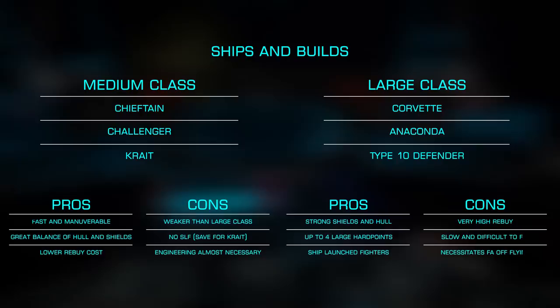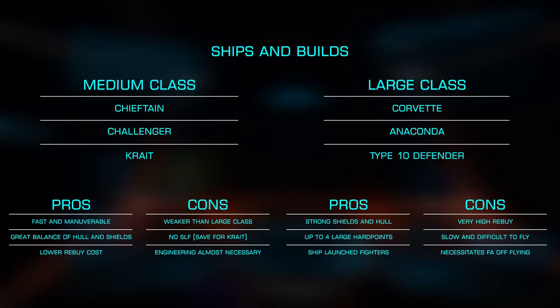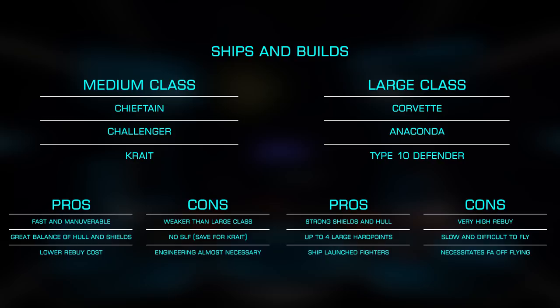In medium class ships, the Chieftain, Challenger, or Krait work very well, as you can get a great deal of hull along with capable shields. All the large class ships also work well given their extremely high hull and shield abilities; however, their high cost and therefore high rebuys can make them prohibitively expensive, as you are likely to be destroyed several times in your early attempts.